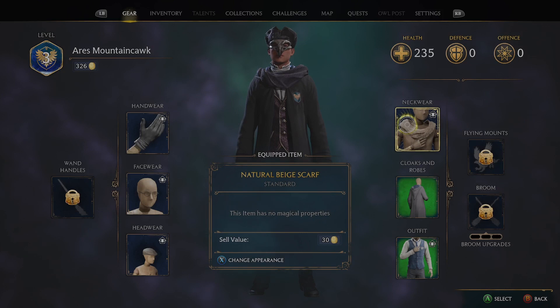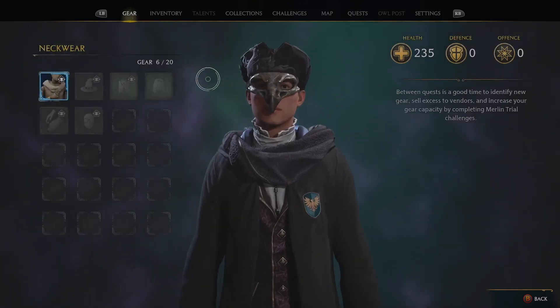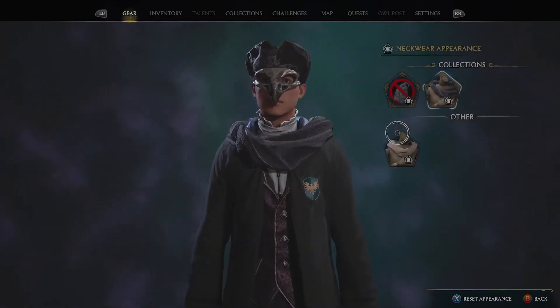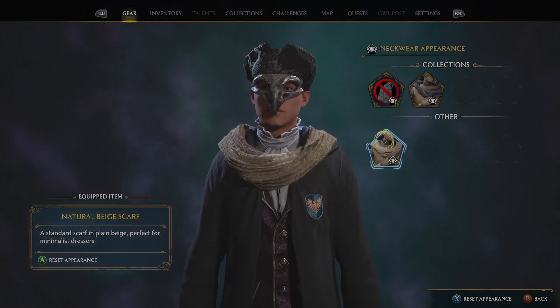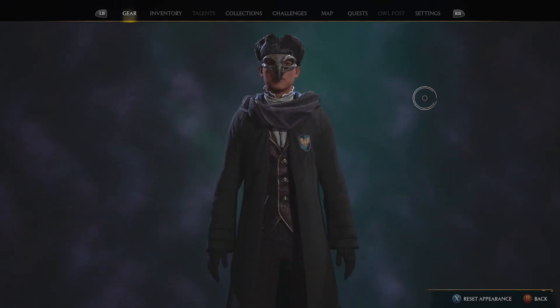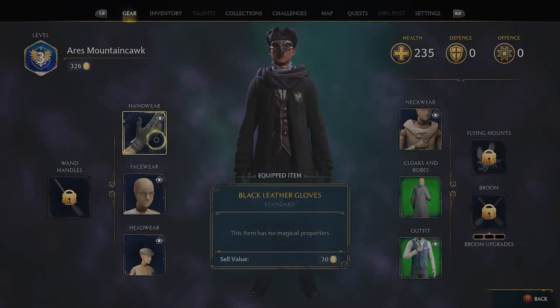So here in scarves, you equip this basic one that we get early — no stats — and you change appearance. This is what it normally looks like if you wanted the stats but don't want to see the scarf. If you do that, then this would be the pre-order bonus; same thing applies over here.